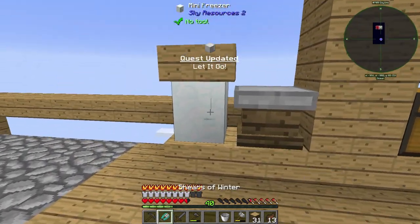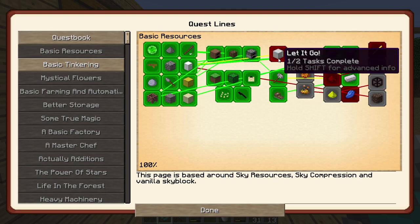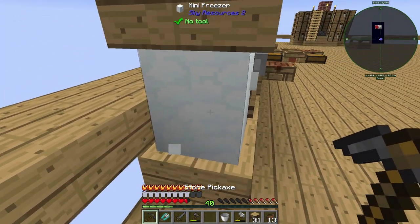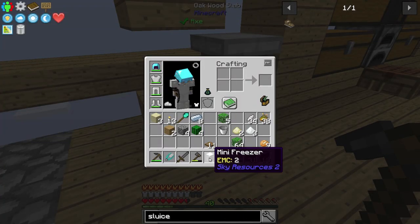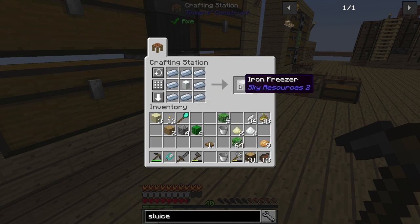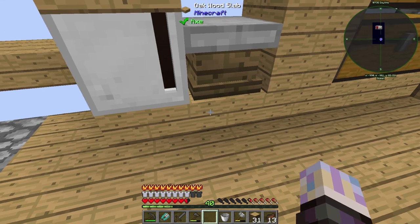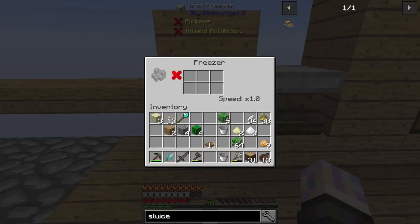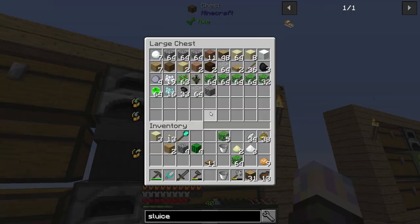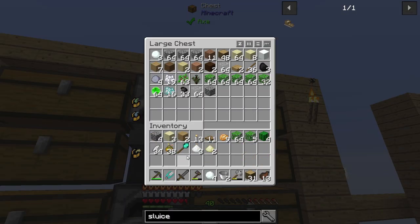We have eight of these, so we should be able to upgrade our freezer now. Let's go to quest book, Basic. It wants us to have two iron freezers. Two iron freezers — uh oh. I don't think I have enough iron for that because that means 16. I wasn't banking on that. There's the iron freezer. Do these multi-block then? Apparently so.